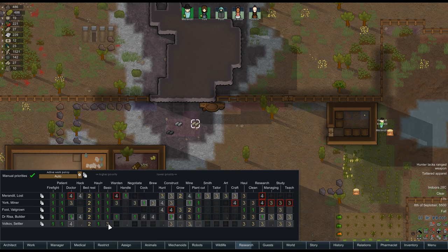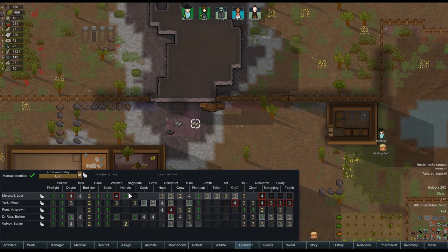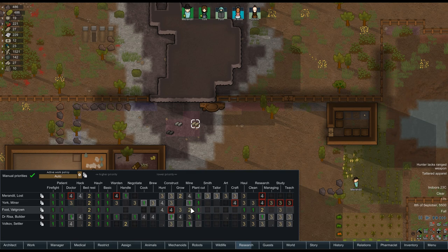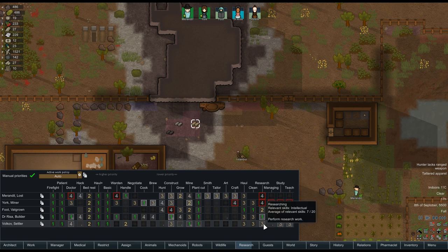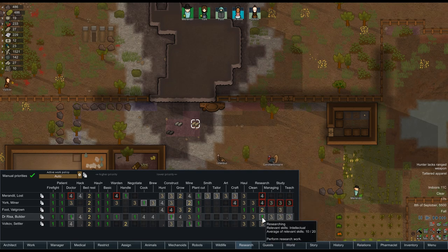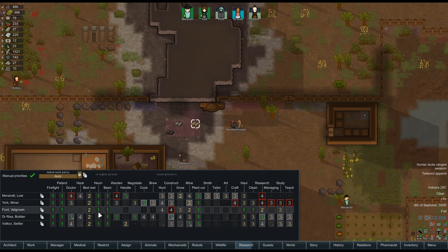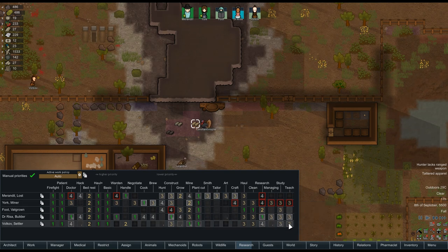You can handle people or animals a bit. We'll let Miranda handle most of that though. You really like to mine, so I'm going to let you mine if it needs done. I don't think I'll take York off of it. Plant cut if I want that done. I'm going to let Dr. Ryza do the researching. You can back up on that. We've got Foote doing all the hauling and cleaning. I think I like that.